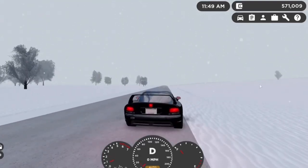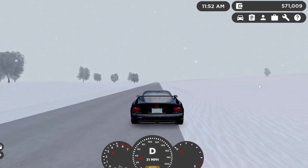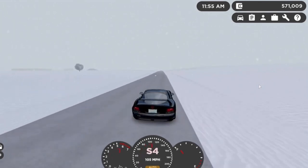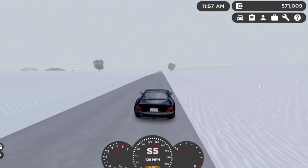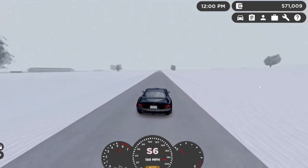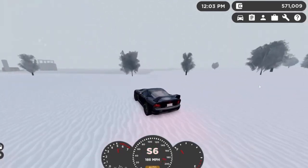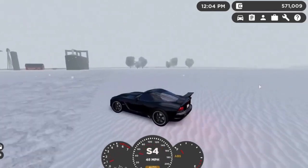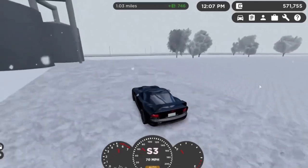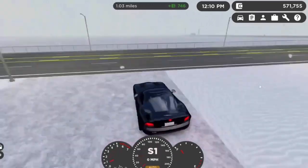Now we're going to do a top speed test. Just get into neutral and go. It starts off pretty good. Going into sports mode right here. The launch off might have been a bit quicker if I was in sports mode — that's my bad. As you can see, it does climb up pretty quick and it basically maxes out at 217 miles per hour. It can go faster than that but mainly if you go downhill. The top speed was intended to be 217 miles per hour.